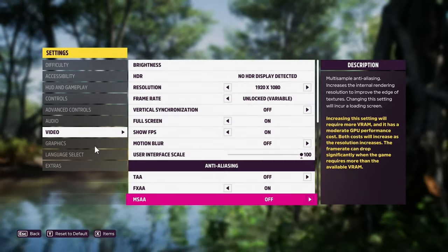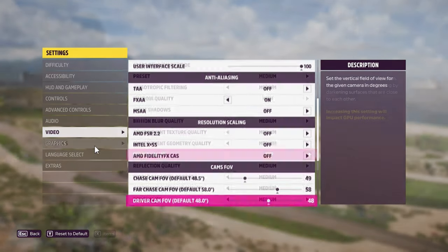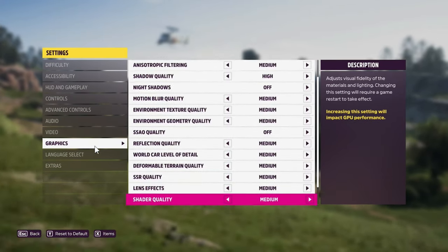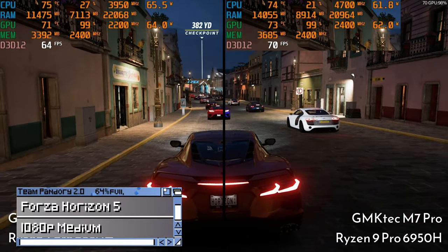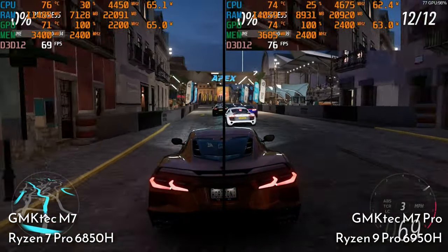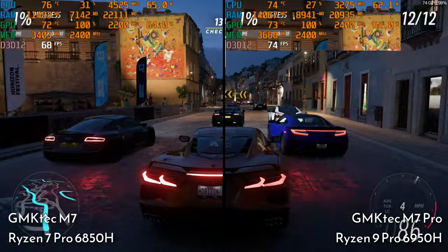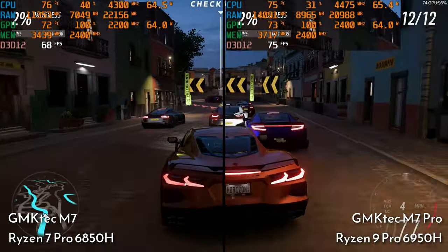Let's move on to some inbuilt game benchmarks, starting off with Forza Horizon 5. As we want to test its limits, we'll be turning off V-Sync. Straight from the get-go, the 6950H has an 8% lead — the extra speed on the GPU side really makes a difference.